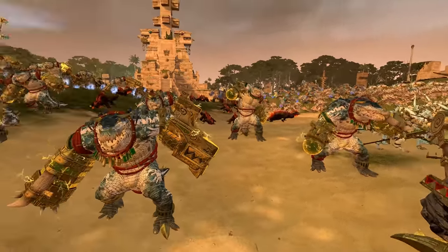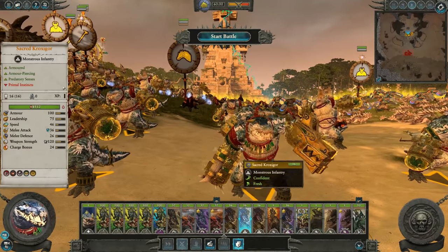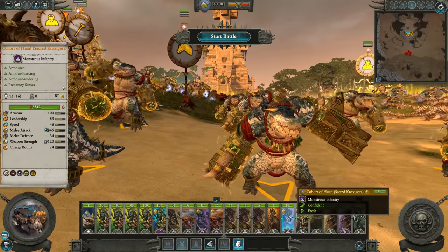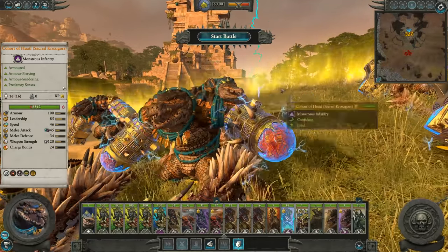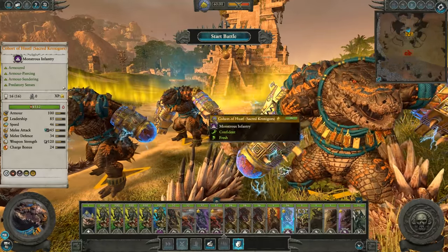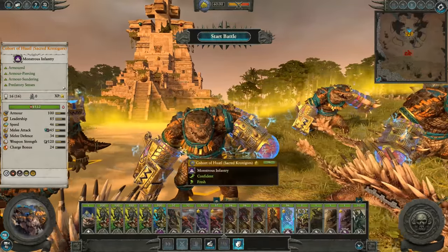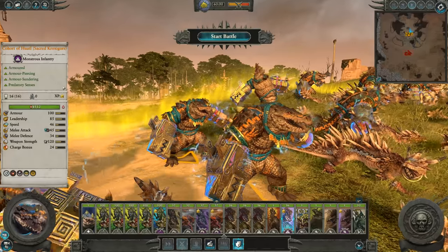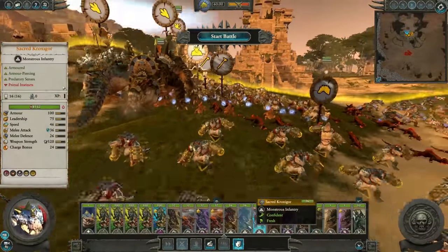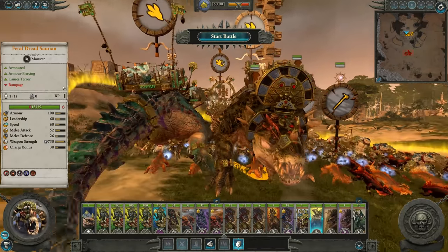Behind we've got the Sacred Kroxigors. They've got this golden energy pulsing around their gauntlet fists, which just looks insane. The Regiment of Renown version — look at these boys, they've all got sort of different models. Some have orbs at the end, some have a lizardman face, some have big old teeth. These guys have got blue electrical energy blasting around them. They are brown with orange markings compared to the regular Sacred Kroxigors which are white and blue.